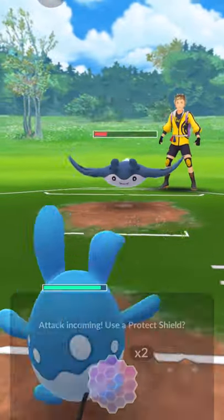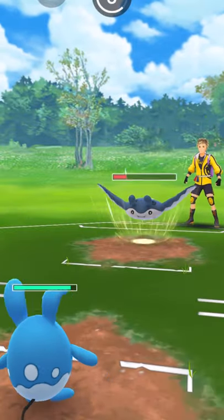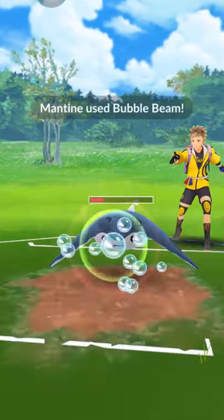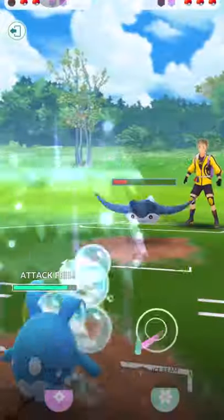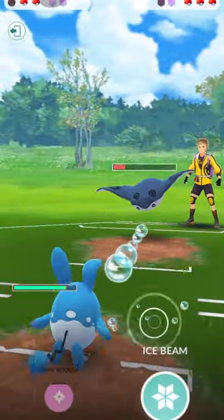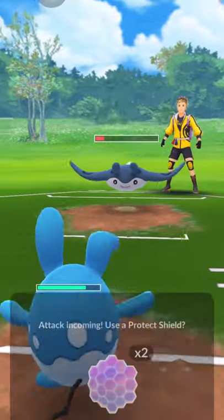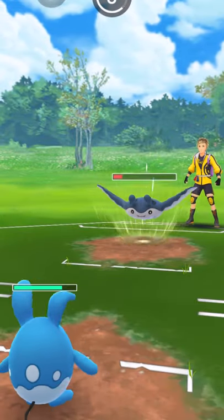This is a favorable matchup for me because Mantine had Bullet Seed and Ice Beam — both will do not very effective damage to Azumarill. So I can just farm a lot of energy, will not shield, just farm it down.